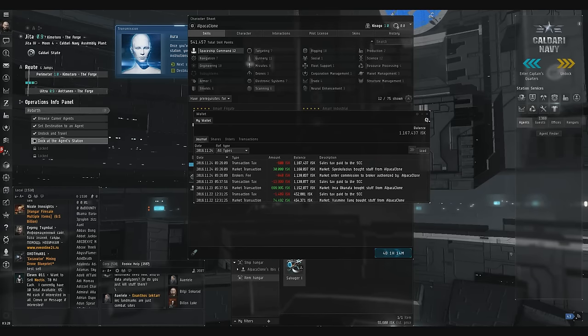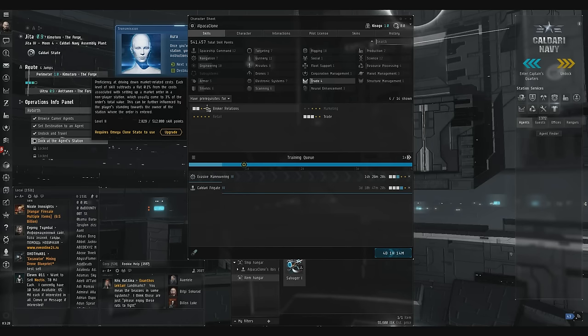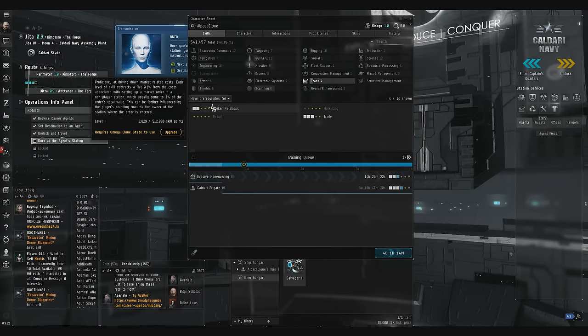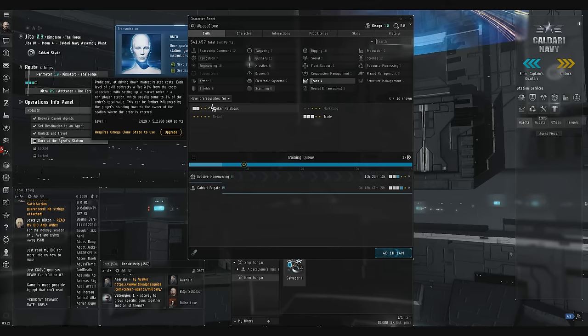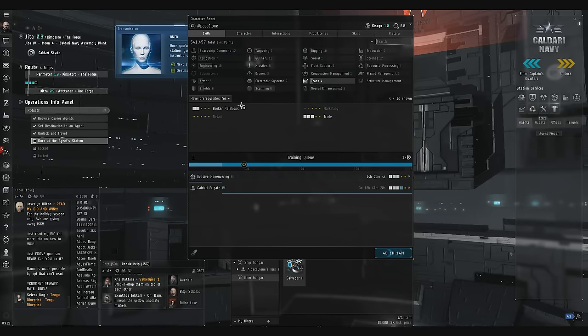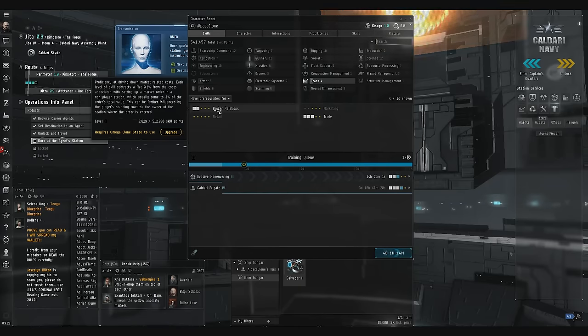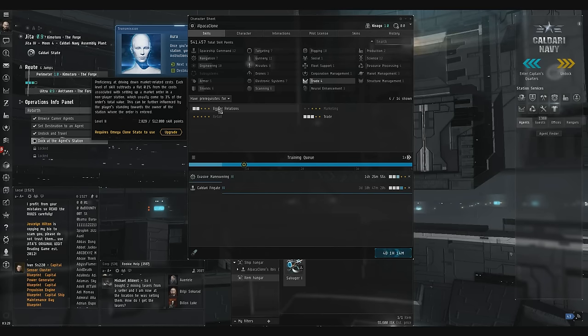As far as skill training, the most important skills to train are Trade all the way up to level 3 and Broker Relations up to level 2. Broker Relations is a skill that will decrease the cost of your trades by decreasing the broker fees by a very small amount. Another thing you can do to decrease your broker fees is to get standings with the corporation of the station — which for me would mean going and doing missions for Caldari Navy. That would increase my standings with them and thus drive down the fees. We're going to talk about the round trip fees here in a minute too.